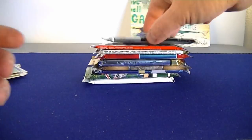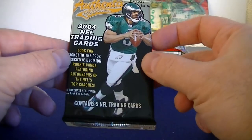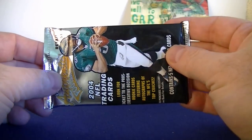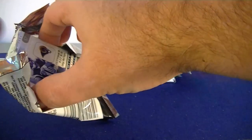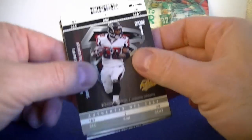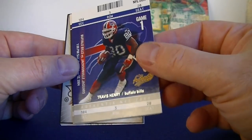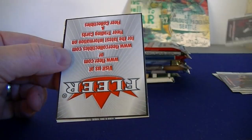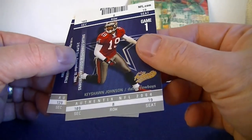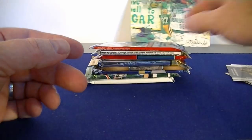Let's move to 2004 stuff. Looking for Big Ben, Philip Rivers, Eli Manning, or Larry Fitzgerald rookie cards — all future Hall of Famers. I'd be happy if I could get one base rookie of one of those guys. Cool looking cards. Travis Henry, Joey Galloway, another decoy — that's my fourth decoy — Keyshawn Johnson, and Mark Bolger.